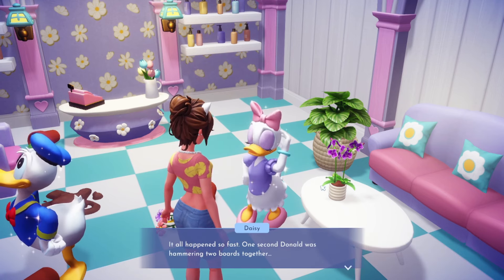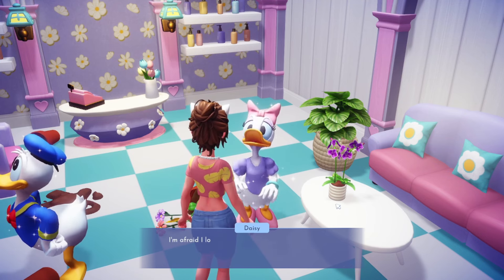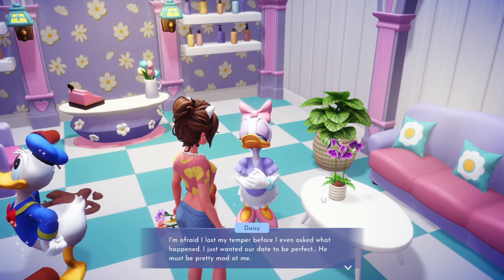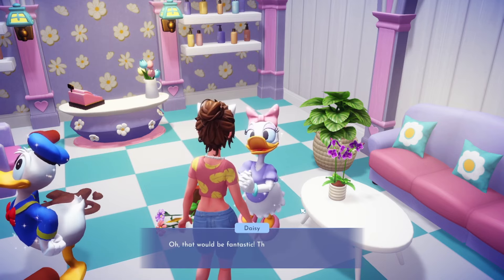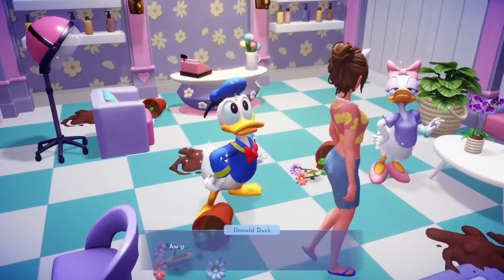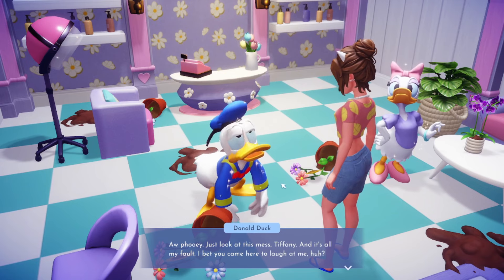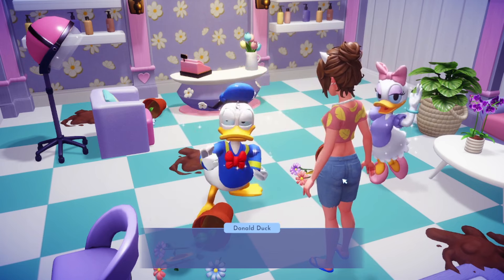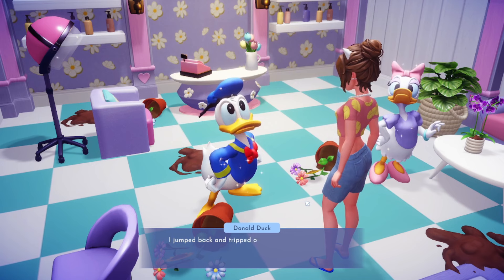Daisy explains: 'One second Donald was hammering two boards together, the next he was flying across the room breaking everything in his path. I lost my temper before I even asked what happened. I just wanted our date to be perfect. He must be pretty mad at me.' I respond: 'I have a feeling Donald's more upset with himself. Let me go talk to him.' I find Donald outside: 'It's all my fault. I bet you came here to laugh at me!'